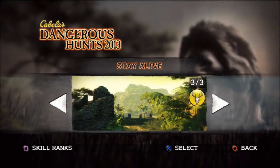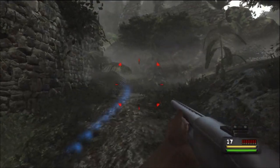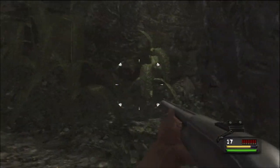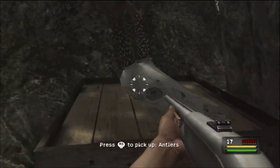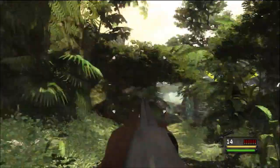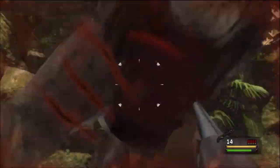Moving on to the next level, 'Stay Alive'. As you start the level there'll be a fork in the path straight away - head right and on top of the crate there will be your first antler of the level.